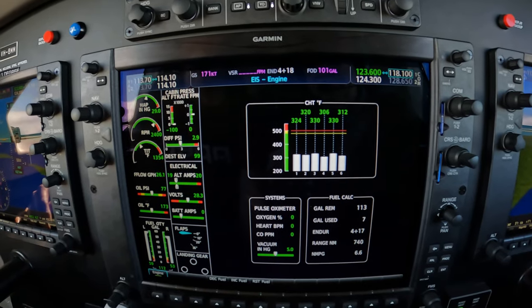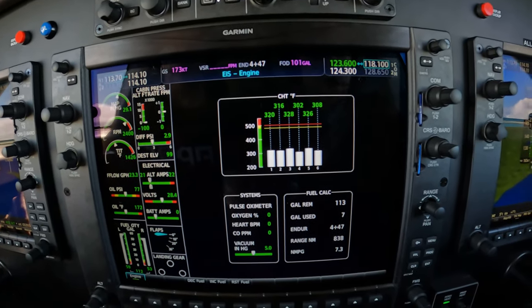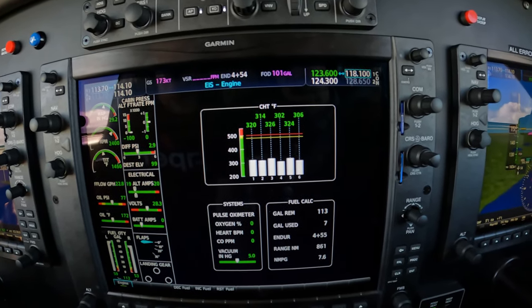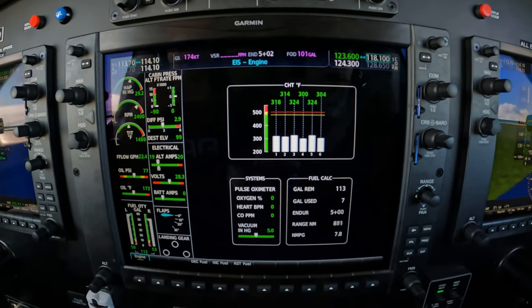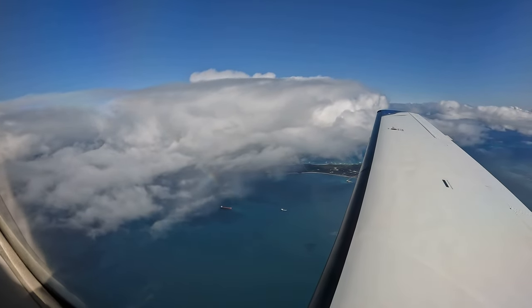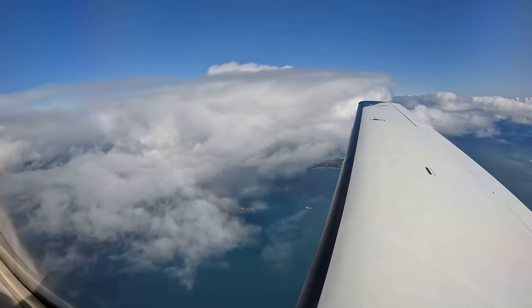Careful not to overshoot on the fuel flow. Get the fuel flow — Hotel Mike, turn left heading 220. Left heading 220. Hotel Mike. Velocity 1964, reduce speed to 190 knots. 190 knots, velocity, 90.64.